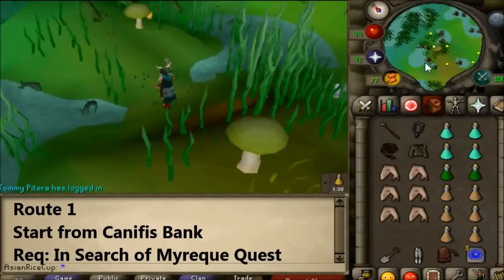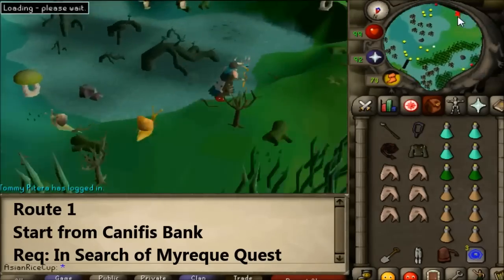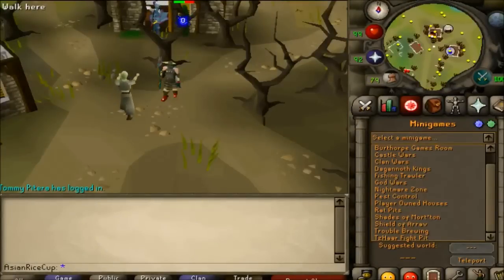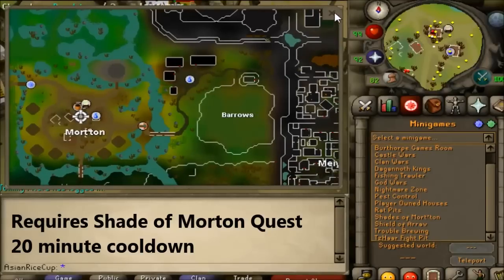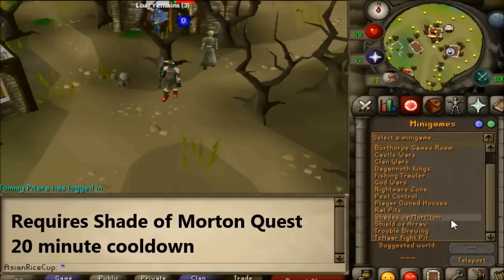The standard route for going to Barrows is a shortcut as displayed in the video, and this requires the completion of the In Search of the Myreque Quest. Two other good alternatives are the minigame teleport that teleports you to Mort'ton, which is next to the Barrows as displayed here — a very short walk — and that requires the completion of the Shades of Mort'ton quest.